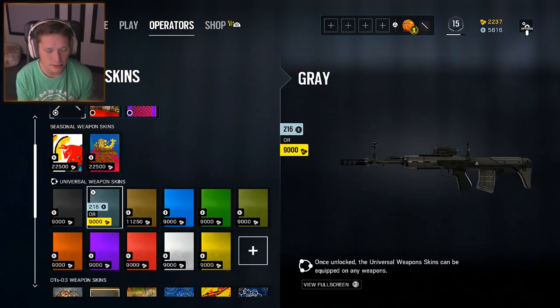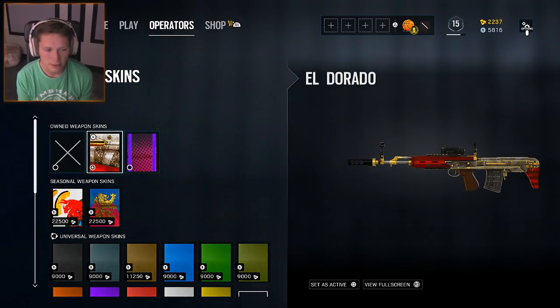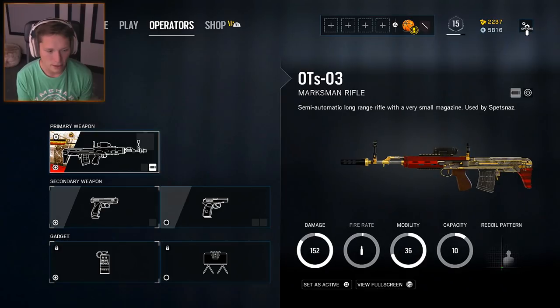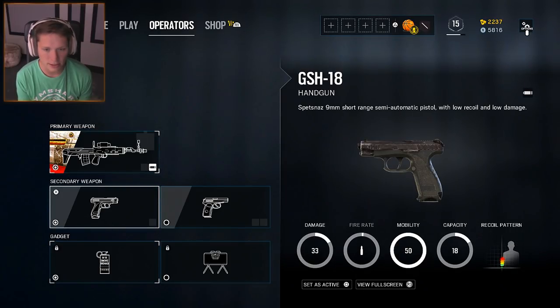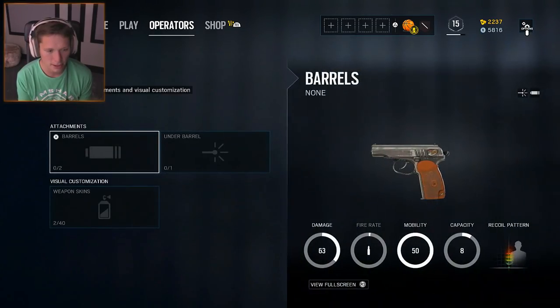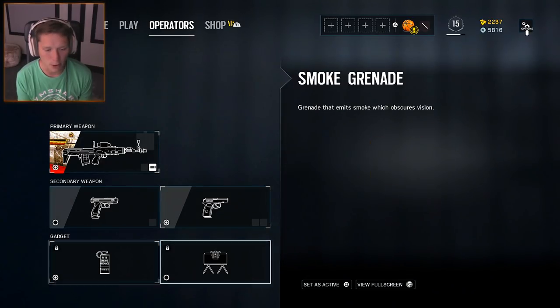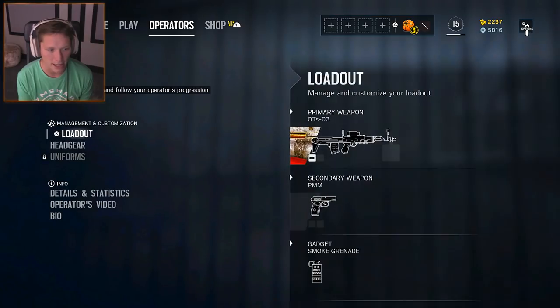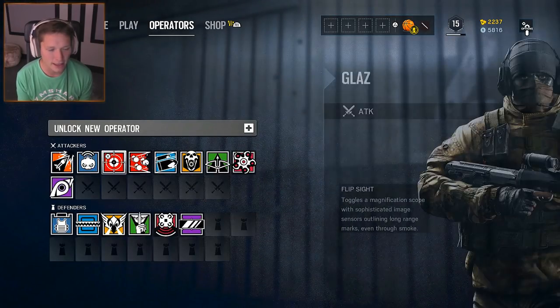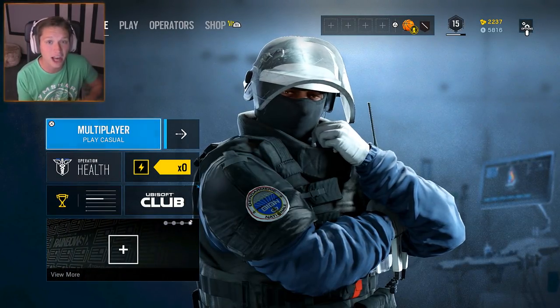We'll use a weapon skin we've already got unlocked. He's also got a GSH-18 or a PMM for a secondary — the PMM has higher damage but lower capacity, so I'll go with that. For the gadget, we're definitely going with the smoke grenade over the claymore. Hopefully that optical attachment is pretty good on him.